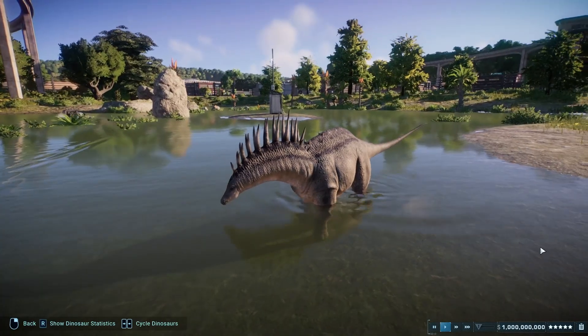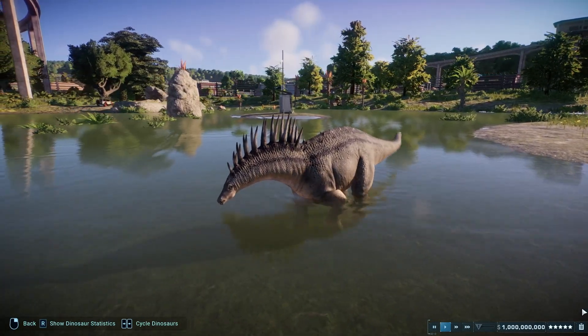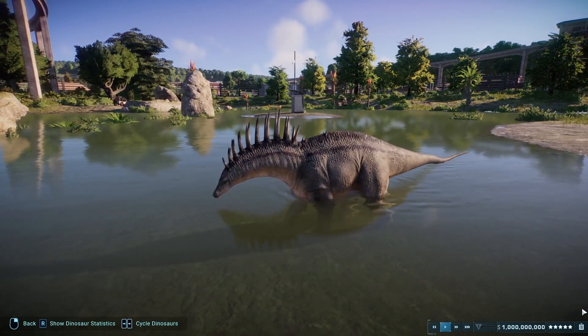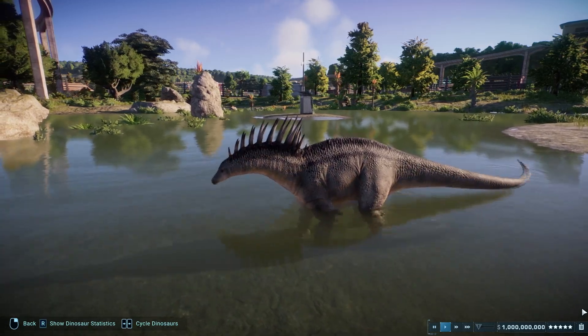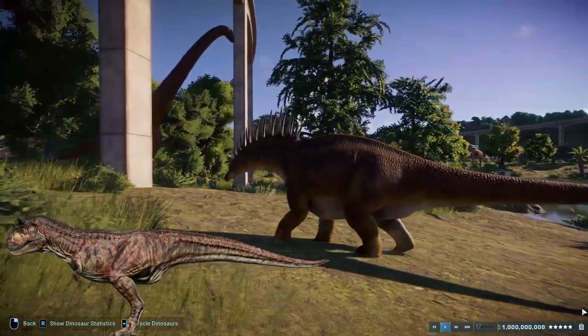The Amargosaurus fossil was unearthed by Guillermo Rouguer during a fossil expedition led by paleontologist José F. Bonaparte in 1984, a discovery now over 40 years old. The same expedition was responsible for the discovery of Carnotaurus, a short-armed carnivorous dinosaur that lived about 50 million years after Amargosaurus.